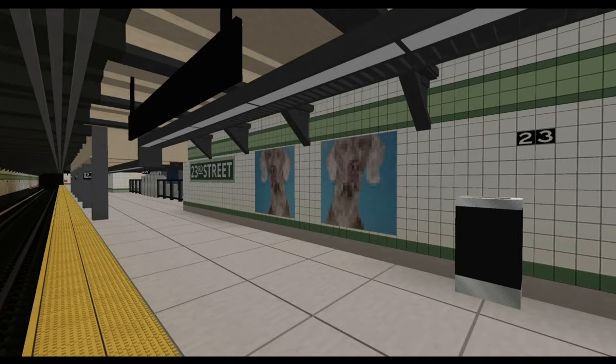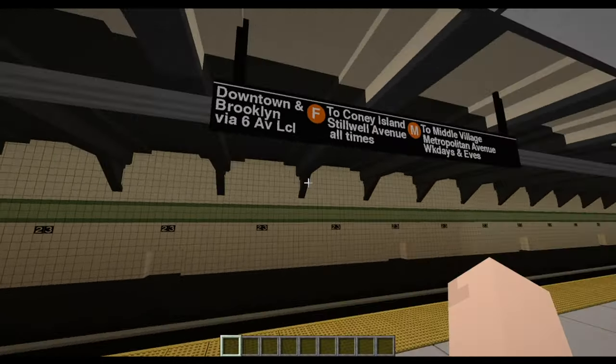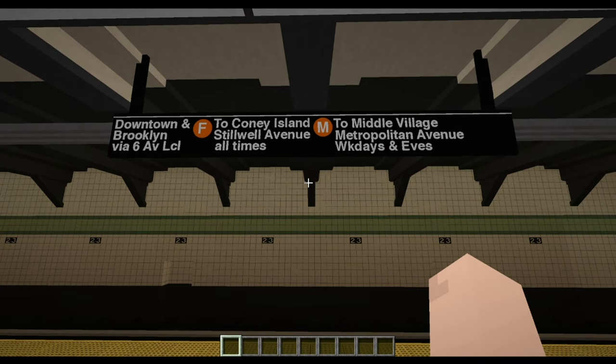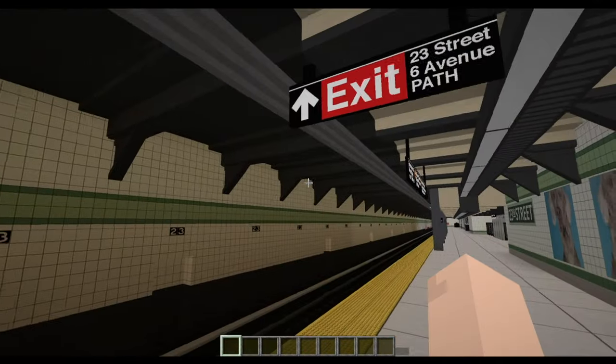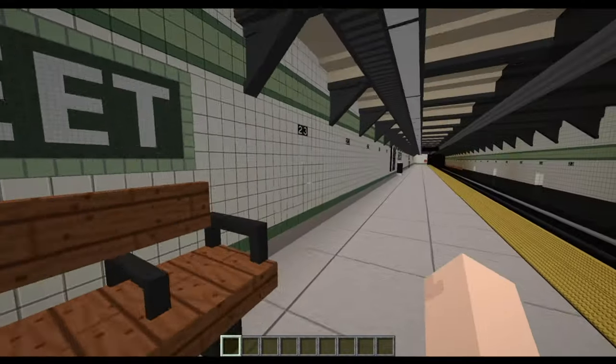You have the dog mosaics present here — those are mosaics, not paintings. The route sign reads: downtown and Brooklyn via 6th Avenue Local — F to Coney Island Stillwell Avenue all times, M to Middle Village Metropolitan Avenue weekdays and eves. And there's a sign for the exit to 23rd Street, 6th Avenue, and PATH.